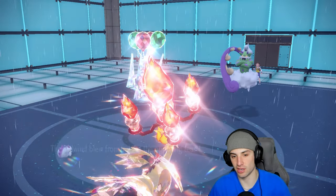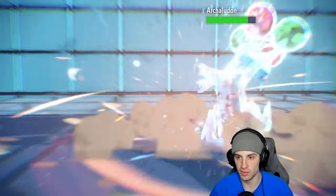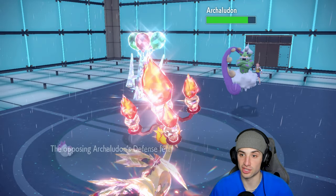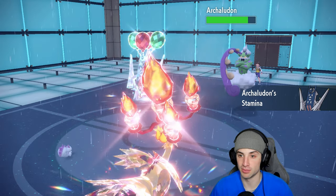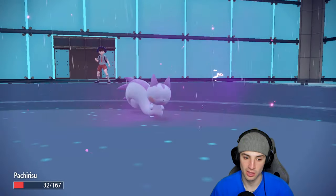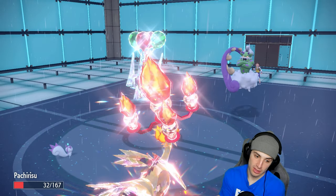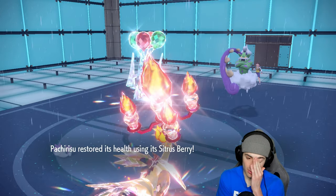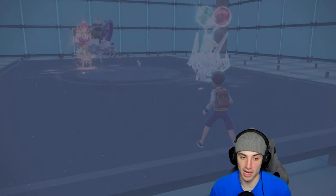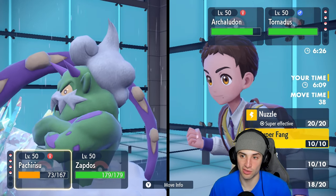We get the defense drop, but Archludon gets it back with a defense boost from Stamina. Dragon Pulse flies through and Pachirisu takes big damage, but the Citrus Berry helps us out. Special attack tanking is a big problem. I could Super Fang it but that just raises its defense with Stamina. I might try to double down into it or go for a Nuzzle, then Brave Bird into the Tornadus slot.